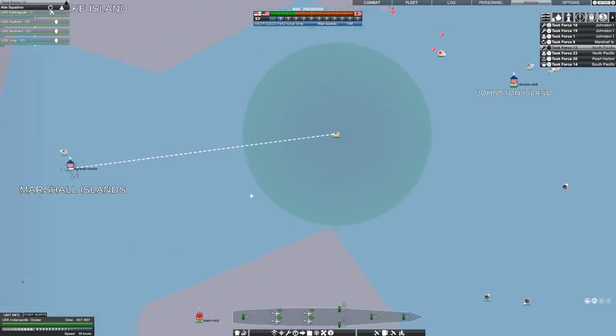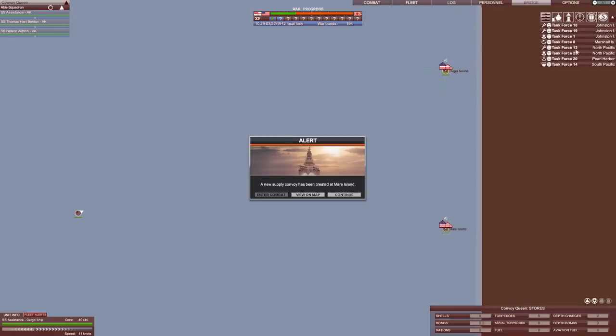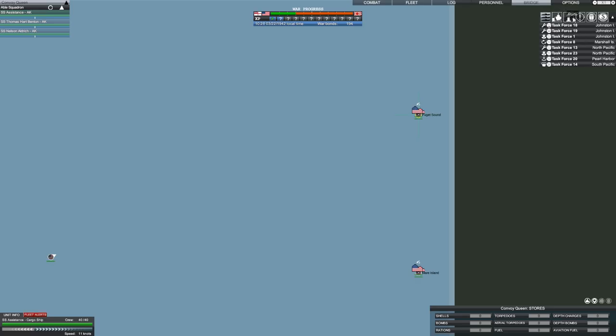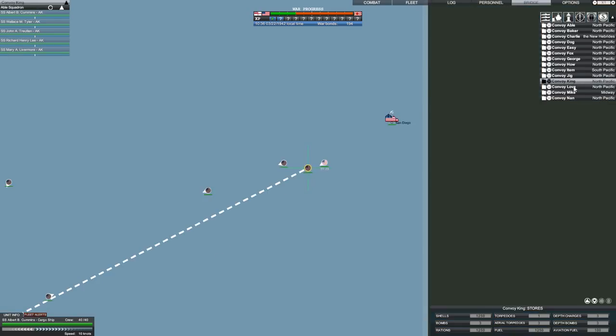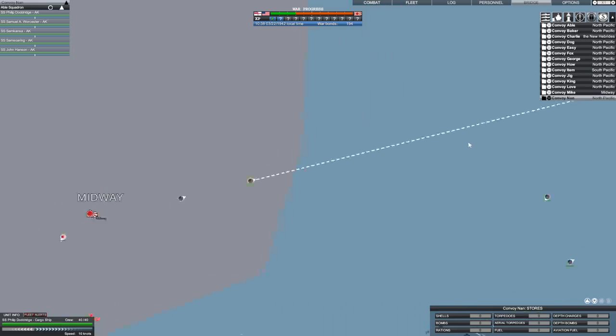Let's see how Task Force 13 is doing because they are running dramatically low on fuel. New convoy — good. The assistance, the Hart Benton and the Aldrich. This means that I don't really have to micromanage these. There's Mare Island. If I look towards resupply — Convoy Able. Why do I not see them? Does it take the game a bit of time to adapt to the fact that it has a new group? Or are they going to be filed into some sort of other formation automatically?